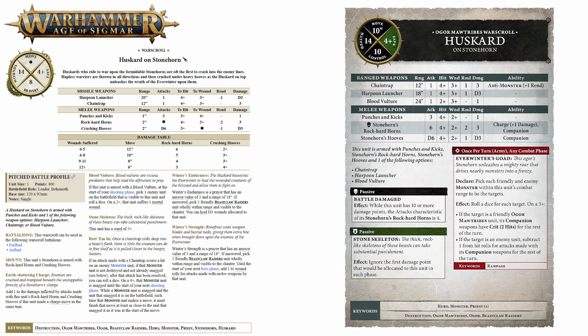The Huskard on Stonehorn is up next and likewise has had the movement change to a more constant reliable 10 inches, but aside from that keeps his regular 14 health and 4+ save. He is still a priest so he can still chant some of those nice buffs for your forces. He still has a choice of ranged weapons: the chain trap, the harpoon launcher, or the blood vulture. The chain trap is the same but gets an extra pip of rend, and an extra one against monsters, making it rend 2 versus monsters. The harpoon launcher loses 2 inches of range but is otherwise identical.